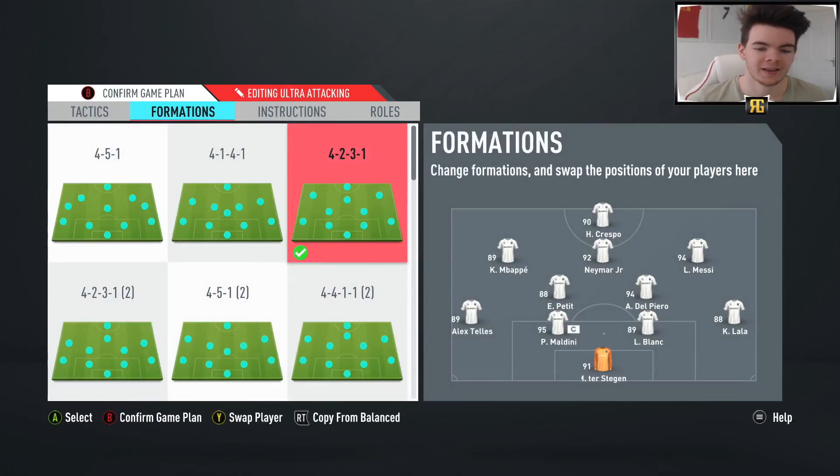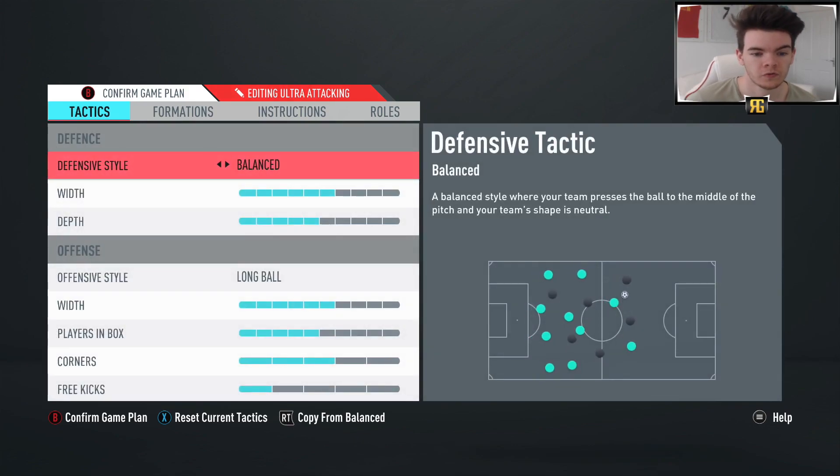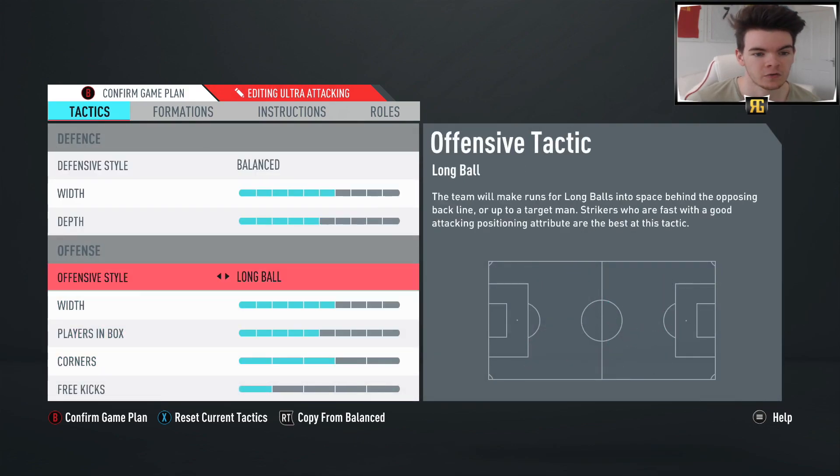And then in at number one, it is going to be the 4-2-3-1. Maybe a little bit boring - it's probably the most used formation this year. It's one of the reasons why I went away from playing champs and play a lot of draft, because in draft everybody's always got a different formation and lots of different players. But it is an exceptional formation - it has everything you need to be successful. You're able to score lots of goals, it's very difficult to break down, and very easy to play tiki-taka. These are the tactics I always use for the 4-2-3-1, pretty much the same and standard for all my back-four formations.